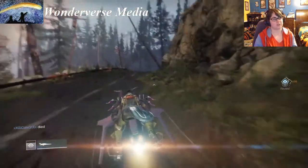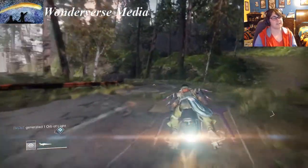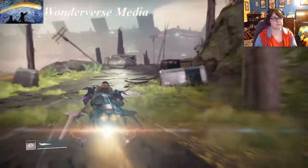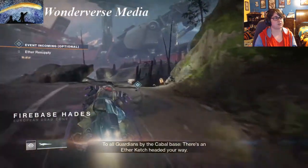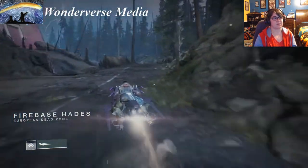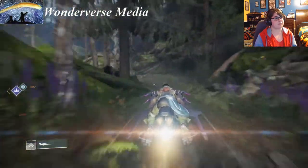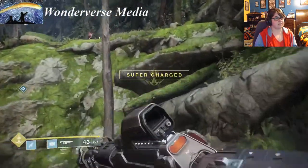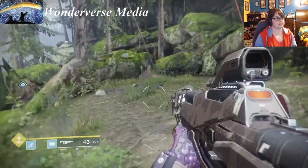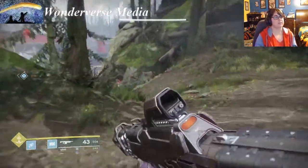We're going to find three more golden chests over at Firebase Hades. Like I said, pretty much there are three in every area, except technically Trost Land has three too since one you have to open during a mission. The first one — I like to climb up here early; it's not right here, it's a little further. You can kind of see it now over in the corner, and we're heading right towards it.